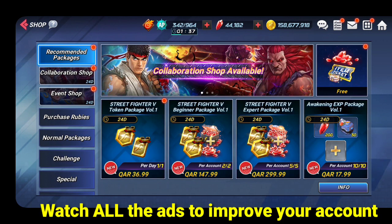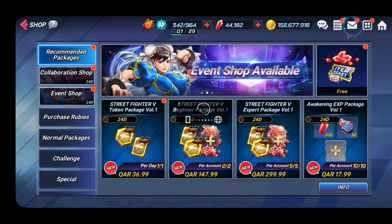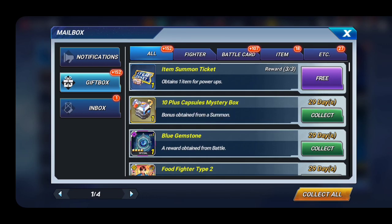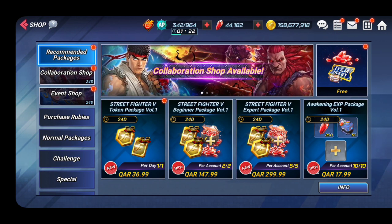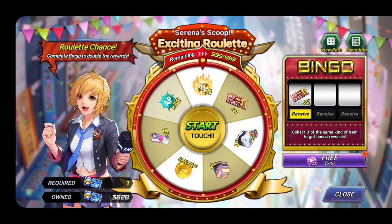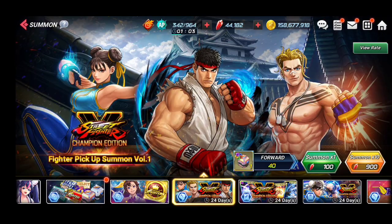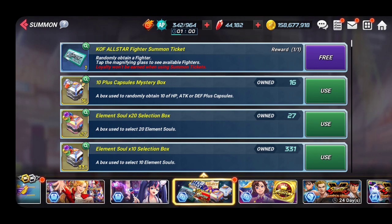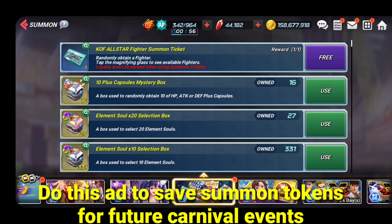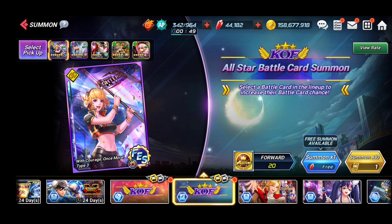Don't forget the secret shop — there's a free ad that gives you 30 rubies every day. Also there's an envelope icon at the top — do that ad every day for a free item summon ticket. And don't forget the exciting roulette on the far right side — do your five ads every day for lots of rewards. There's also a free KOF All-Star summon ticket every day from ads, plus one daily pull for your card and summon banner.